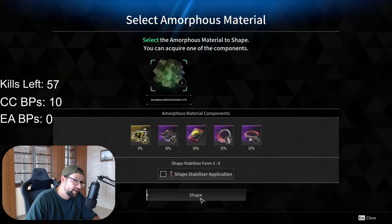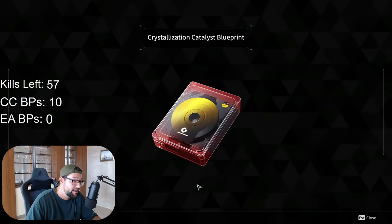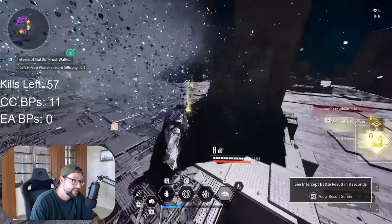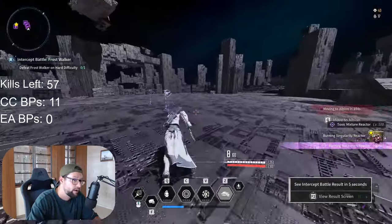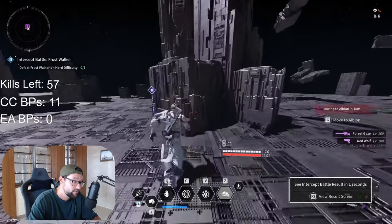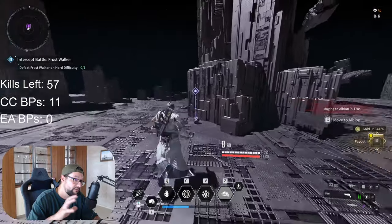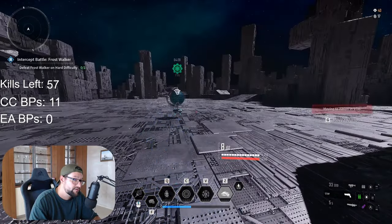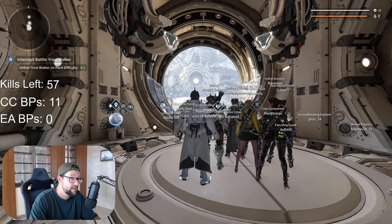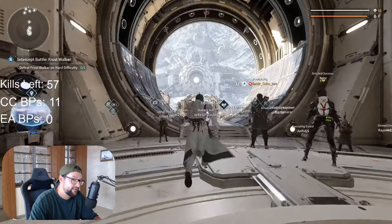The footage that you see behind me right now, this is basically me grinding and killing Heart Devourer a hundred times yesterday. This is right where I was wrapping up grinding for crystallization catalyst blueprints. I spent 50 amorphous materials to see how many crystallization catalyst blueprints I could get, and 50 for energy activators. I ended up with only 11 CC blueprints and only two energy activator blueprints.